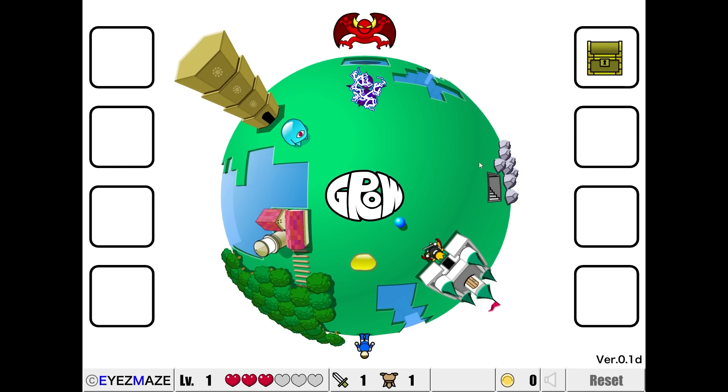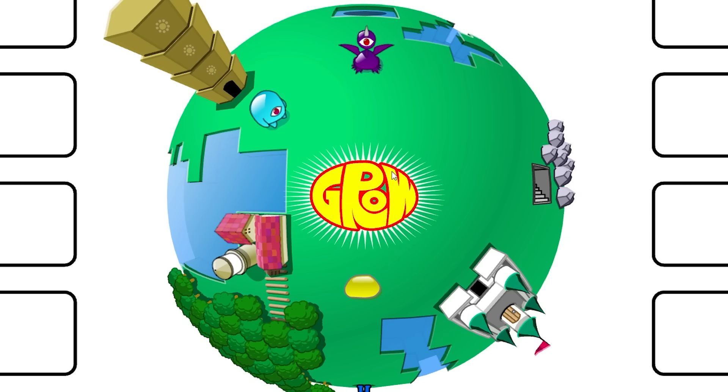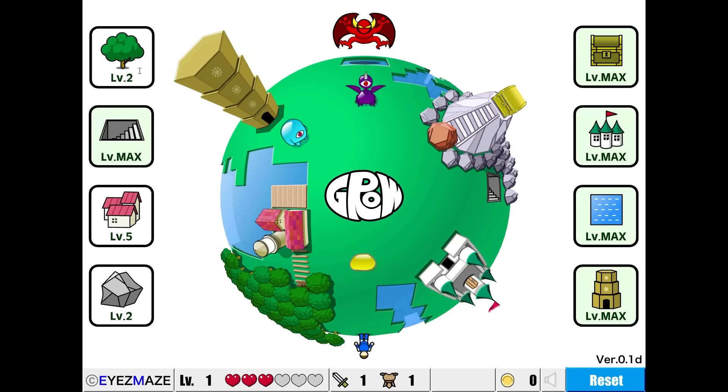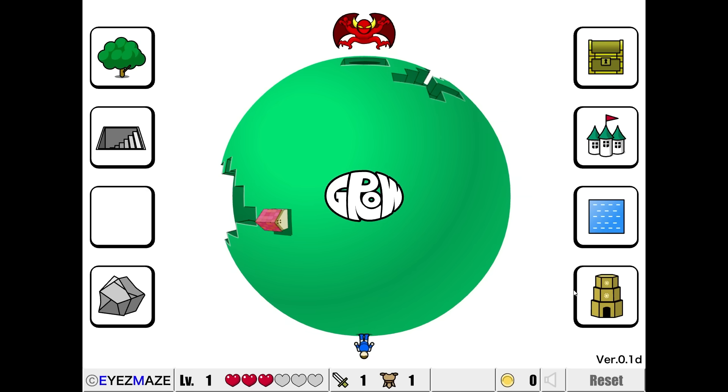Everything is maxed out except for the rock quarry. Did we actually solve it? Was this the right combination? We're about to find out, ladies and gentlemen. The forest didn't max out and the house is only level five. I guess I'm going to start with the house — this is going to be new. And then we're going to go with the tower, or actually the castle.